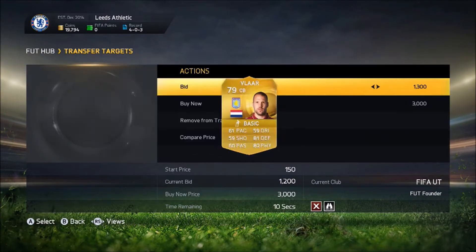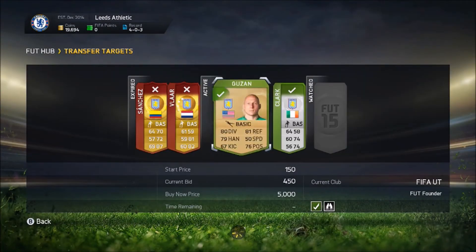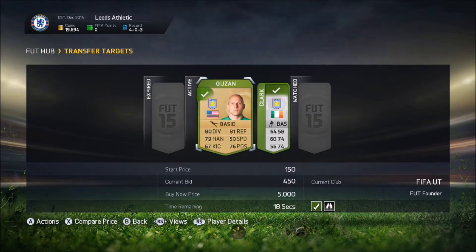As you guys can see, I was already a little bit busy trying to bid on a few players on FUT. I actually got two bids in — on Guzan and on Clark. The Guzan, look at that, for just 450 coins — spoiler alert, I win this one. And that Clark guy cost me like 850 coins.